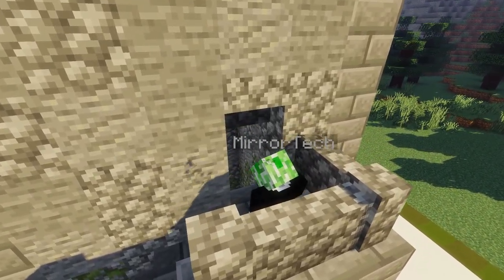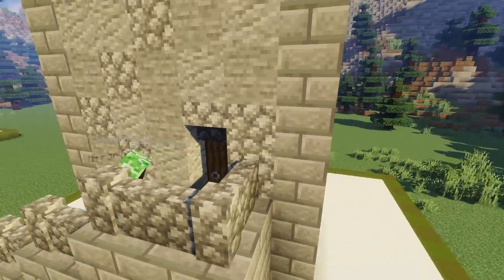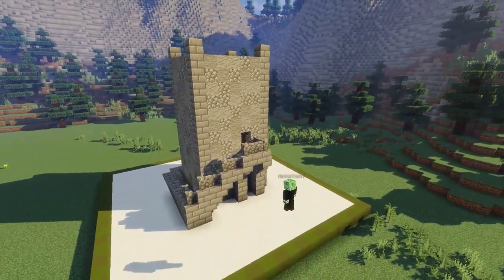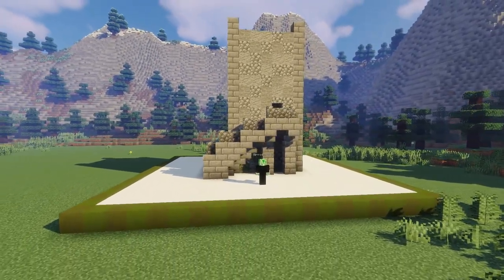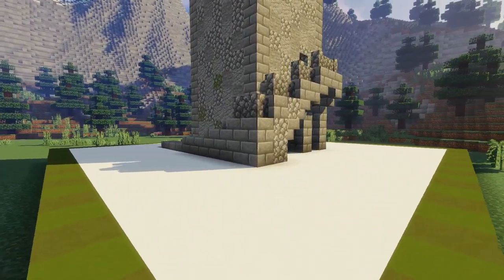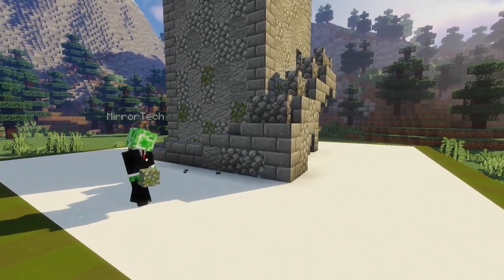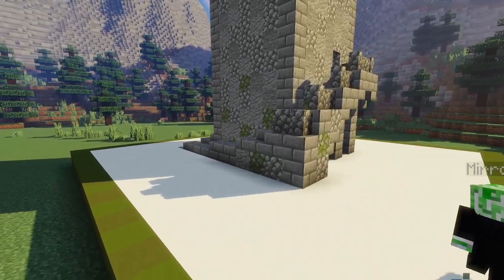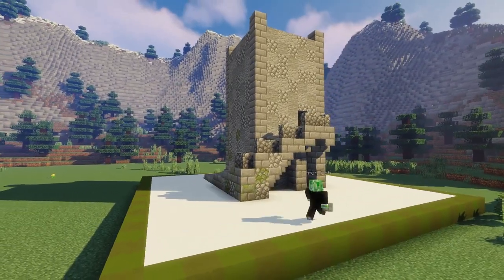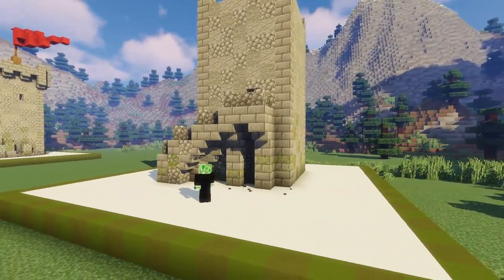Now we can add some more texture to our stairway just using some cobblestone — just add a couple bits of cobblestone every now and then for a bit more texture. We can also break up that texture using some mossy cobblestone and andesite. Let's also add some mossy stone brick around our building as well, as that will blend really nicely with the rest of our walls.